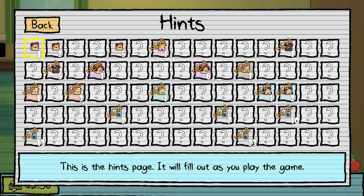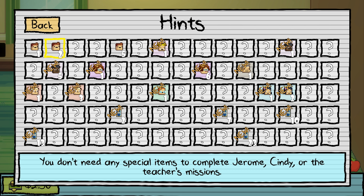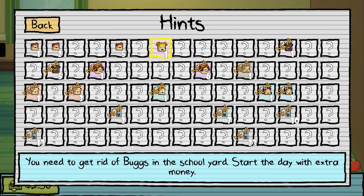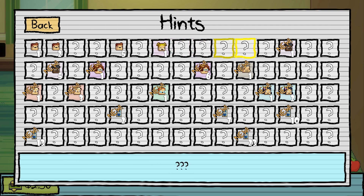You will find out as you play the game. Number two: you don't need any special items to complete Jerome, Cindy, or the teacher's mission. So we need those three first. Number five: if you go to the restaurant without cigarettes during lunch, the hall monitor will take you to the principal's office. Also noted. Cindy number one: you need to get rid of bugs in the schoolyard and start the day with the extra money. Noted.